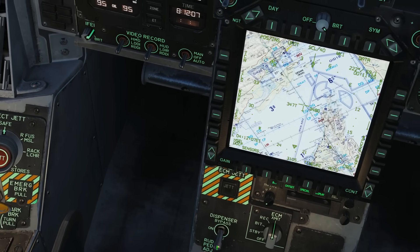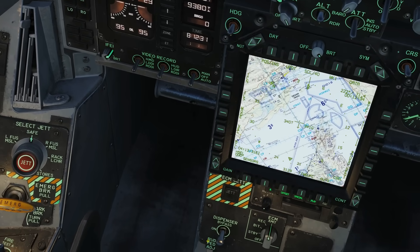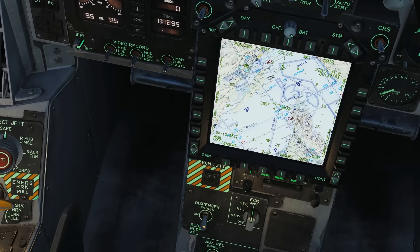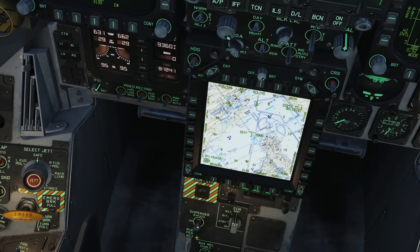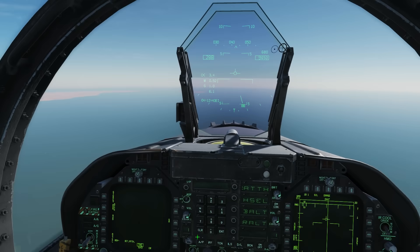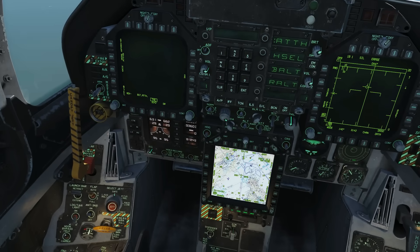Then we've got the master mode for the chaff and flare dispensers. We've got a mode called OFF, which means you won't be able to use them at all. There's ON, which goes into an automatic mode where we can control them through various programs on one of the DDI screens. The one I use is bypass, because it's just what I'm used to from the FC3 planes where I learned DCS.